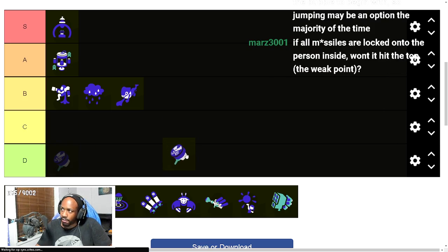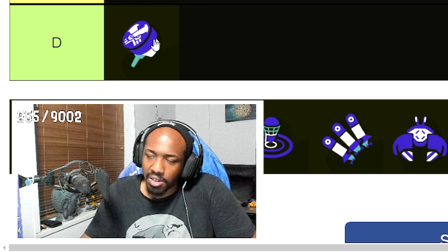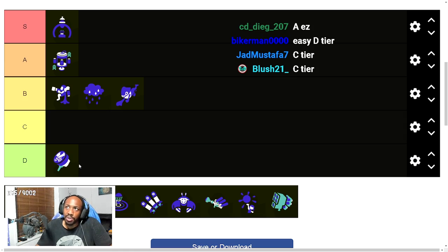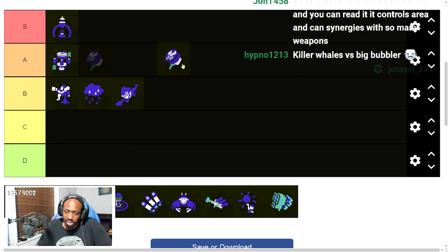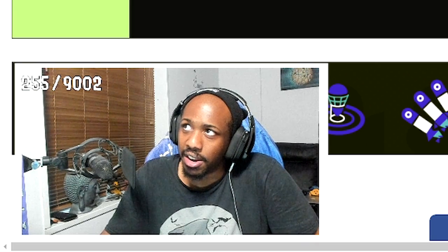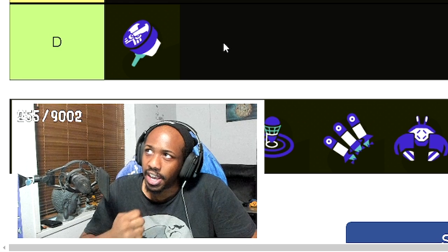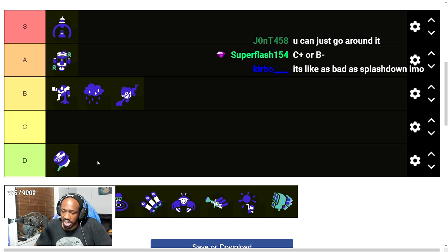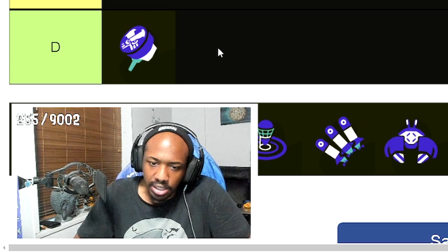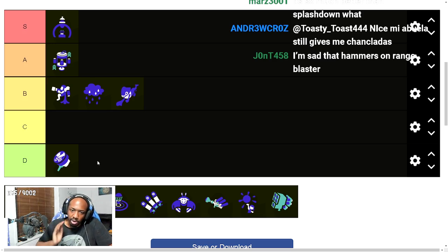Ultra Stamp is another offensive special that gets hurt by the lack of Ink Armor pairing. In Splatoon 2 you could armor-pair it to make it much better. Without that, if you're doing well with it, I'll give it A tier at least — it pops the Rainmaker super fast and applies good pressure. But smart players know how to play against Ultra Stamp, and in terms of utility for the team I can't rate it too highly.